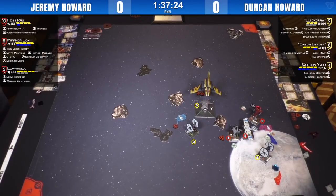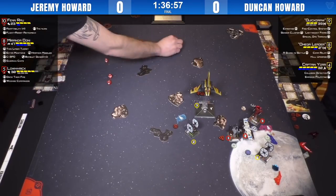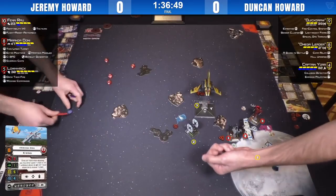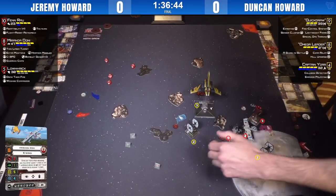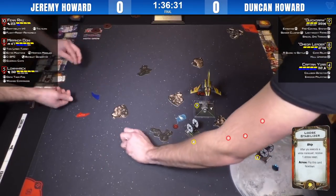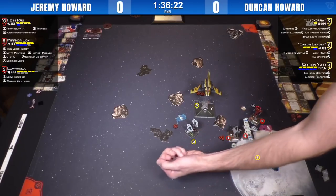That's how we roll in Canada. Structural Damage. Unfortunately no one is going to be able to capitalize on Lowric's reduced agility because nobody else has him in arc. Miranda spending a shield to roll one extra offensive die on Quickdraw — that will be a four-die primary with target lock. Focusing. Three hits and a crit. Duncan probably going to spend Palp here, palping the evade. Takes hit and crit — Loose Stabilizer. Whites are stressful, you're going to be working overtime now.